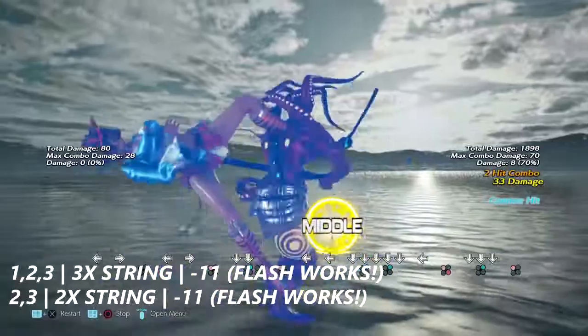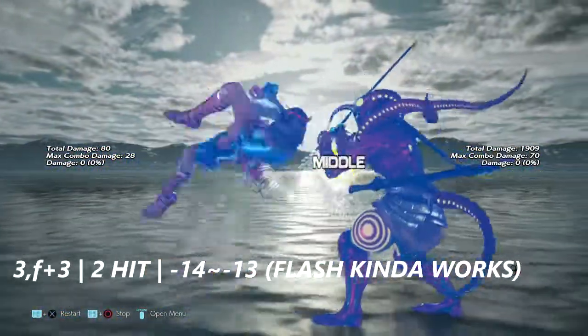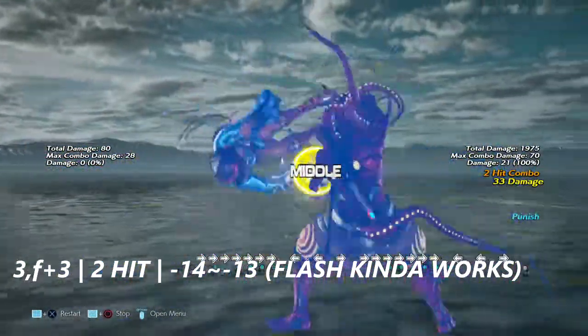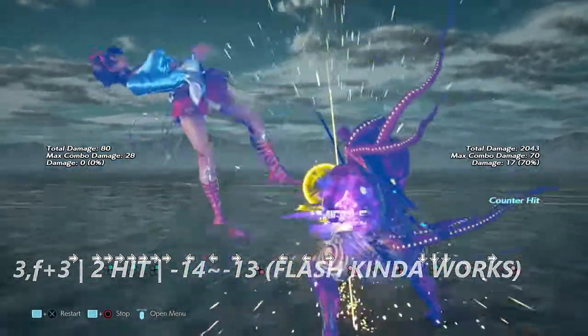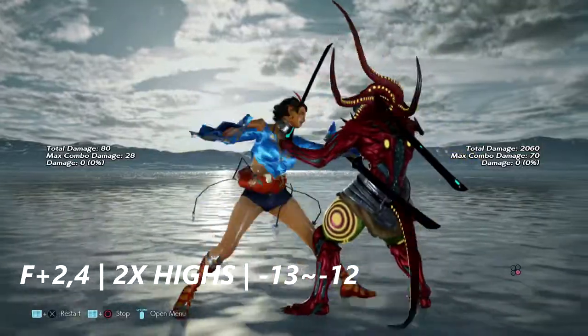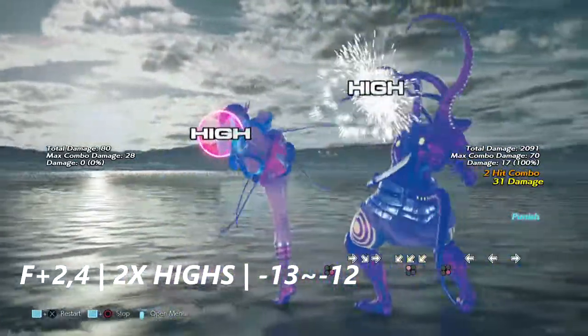Up next is three into four plus three — a flip kick. It's negative 14. You can knock her down, but flash somewhat works — it's very tricky. Up next is four two into four — a set of highs. Despite that, it's negative 13 to negative 12 on block.